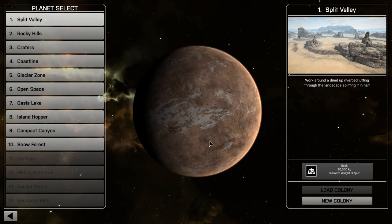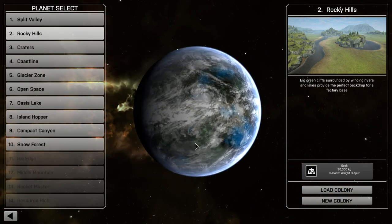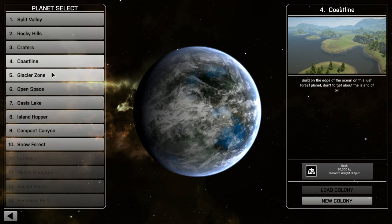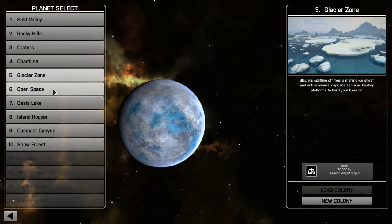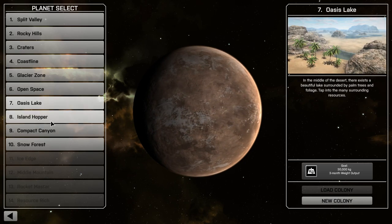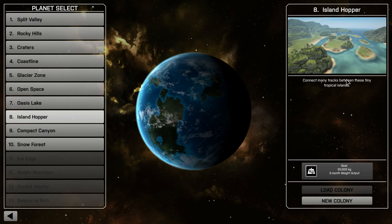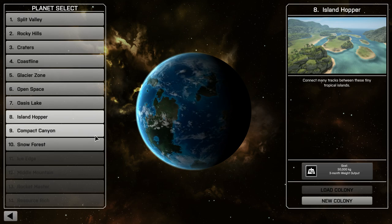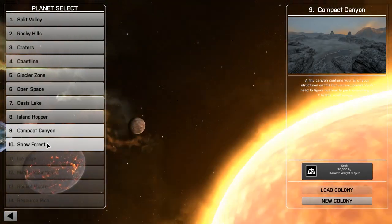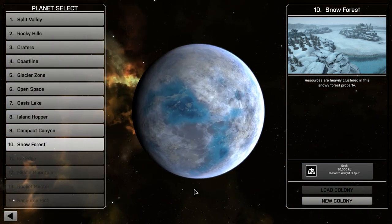There are 10 different maps - there's Split Valley, which are apparently different planets, which is interesting. I don't know if there's going to be any type of transfer between planets. We have Split Valley, Rocky Hills, and then others like Coastline, Glacier Zone - an ice environment. I don't think the environments actually affect anything, it's just backdrop and landscape. We also have Oasis Lake, Island Hopper - interesting because you transfer resources across little islands using rails. Then Compact Canyon and Snow Forest.